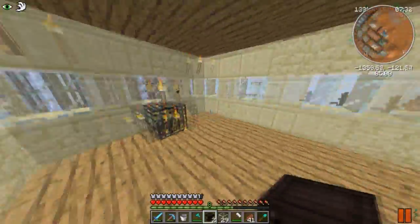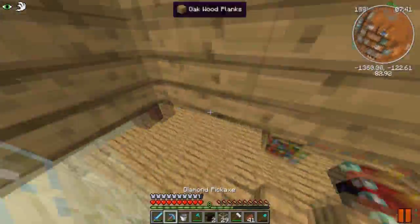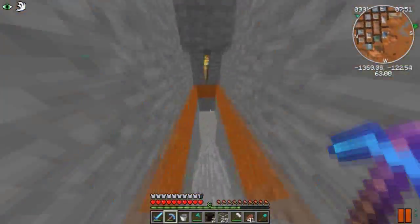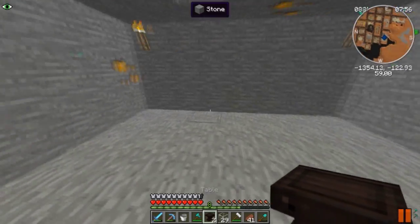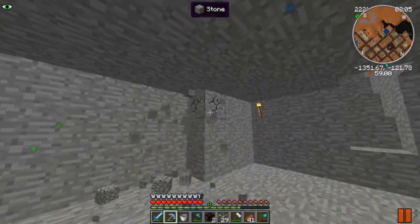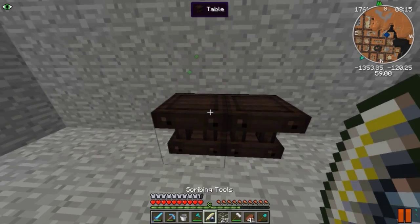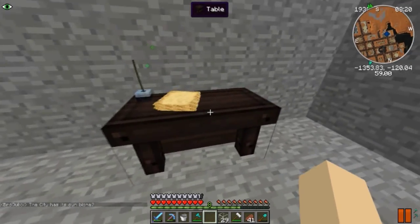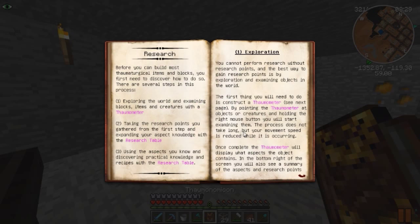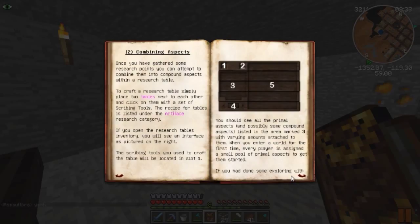I think I'll put the Thaumcraft stuff downstairs - that'll be a cool thing to do. Let's hop down here and one more after that. I'm definitely going to make this area a lot bigger in the future, but for now this should be good. I'm going to pull this wall back so I can fit two tables. Place this down and then scribing tools - yes! The city has its own biome - wasteland city, what do you know.